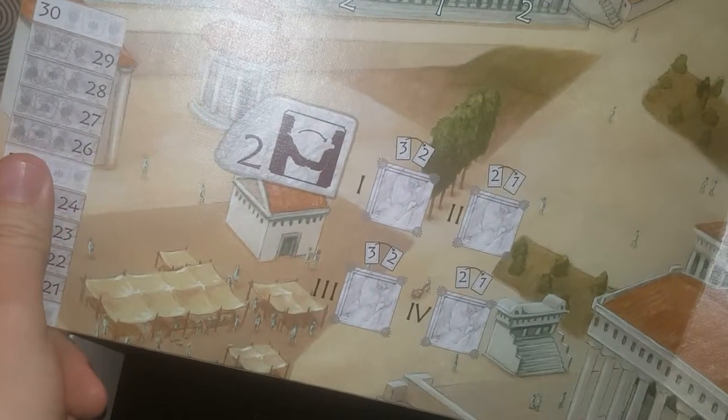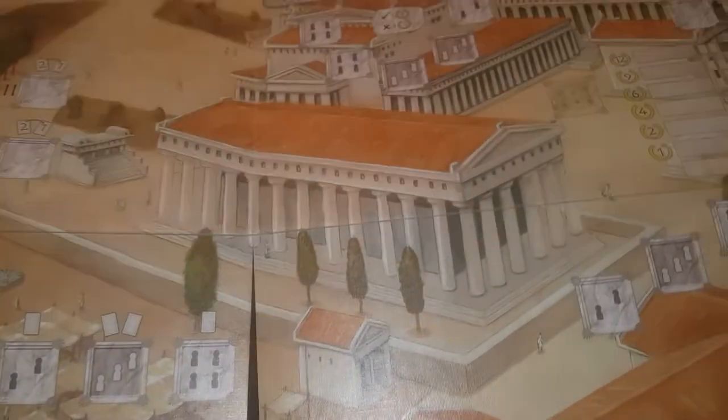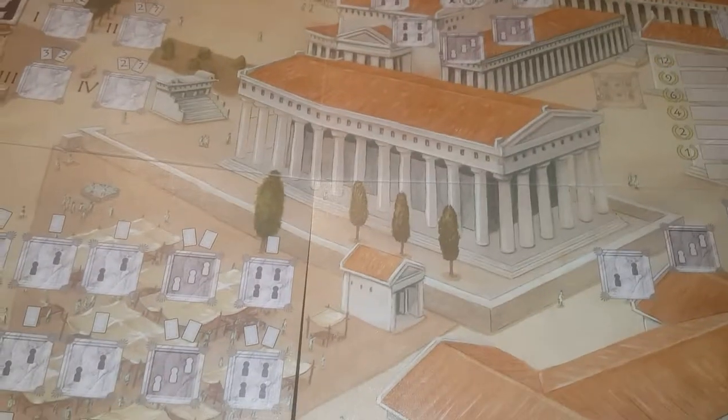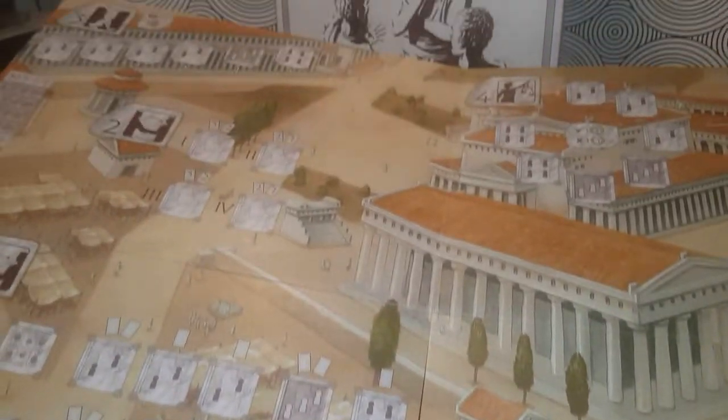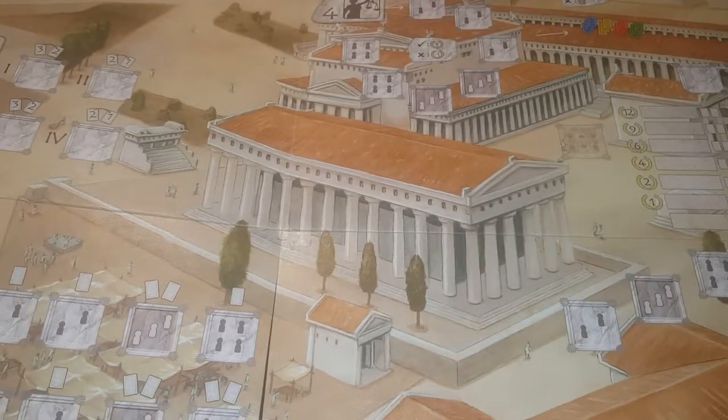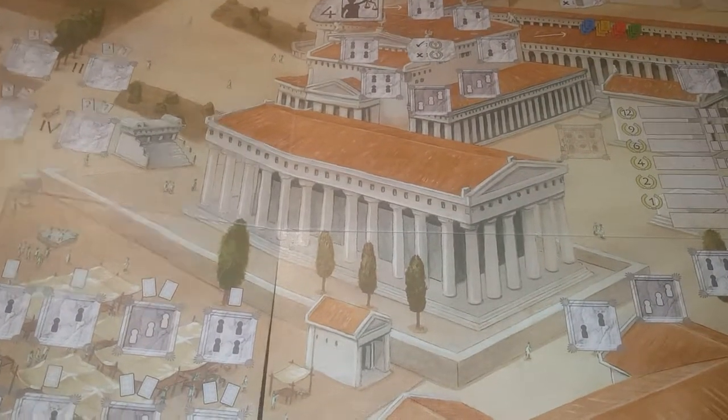The board is big. The board is cool! You can see all kinds of stuff going on in it. I'll move it around so you can check it out. Cool, huh? The board's cool — there are all kinds of places you can play around the board.